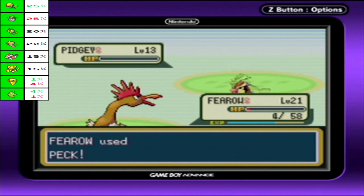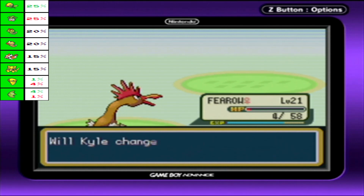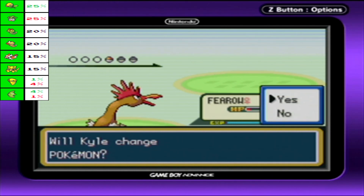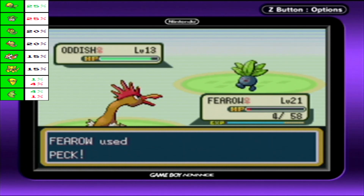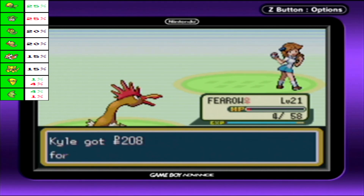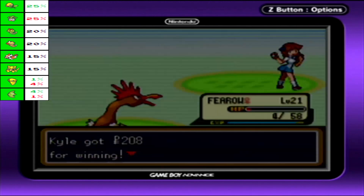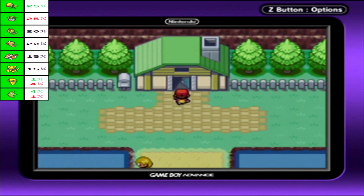I'm a Fearow, much mightier than a Spearow. And Anish — you're definitely dead. You're slow. I was a bit worried that we'd be over-leveling Fearow here a bit, but we're pretty close to level and Ivysaur's about to get a bunch of experience from the gym, so I think we'll be fine.